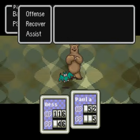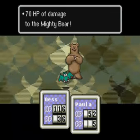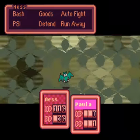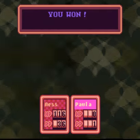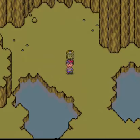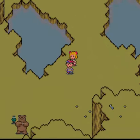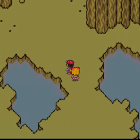Paula, don't die on me — she's dead. I knew this was gonna happen. I'll pick her up after this fight. Thankfully we have the Couple Life Noodles. Ness is level 18, learned Flash Alpha — that's what I wanted for fighting Carpainter since he's weak to it. Unfortunately we only have one Couple Life Noodle. There's supposed to be a magic butterfly up there — there we go.